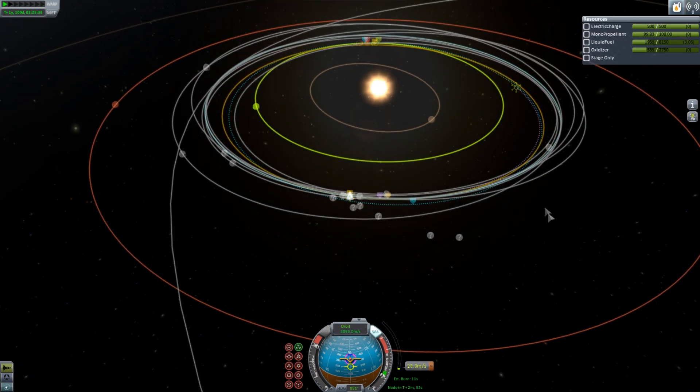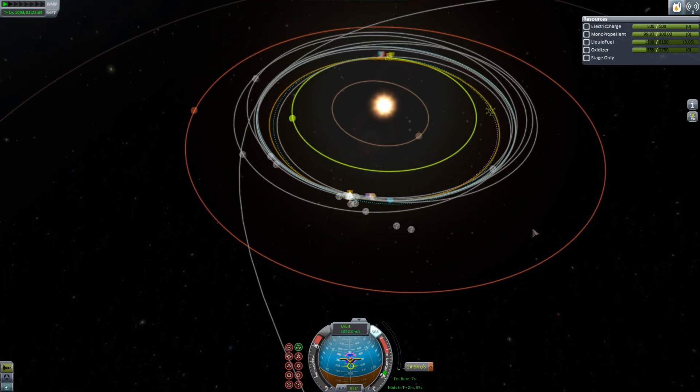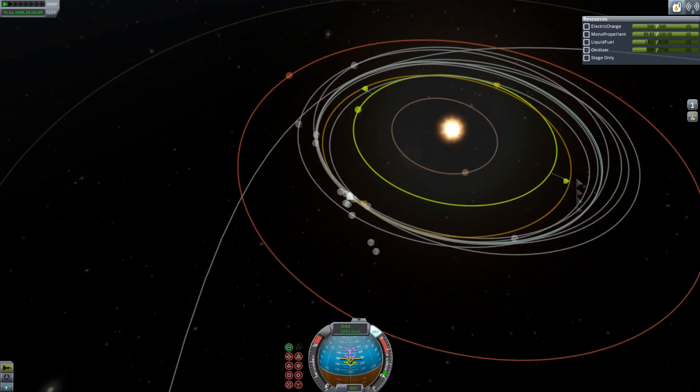It's quite efficient to get to Eve — it doesn't take that much delta V. It's kind of the easiest planet to get to, and it has high gravity, although you'd have to do a plane change down near the sun, which is quite inefficient because physics. I'm not an astrodynamicist anyway.